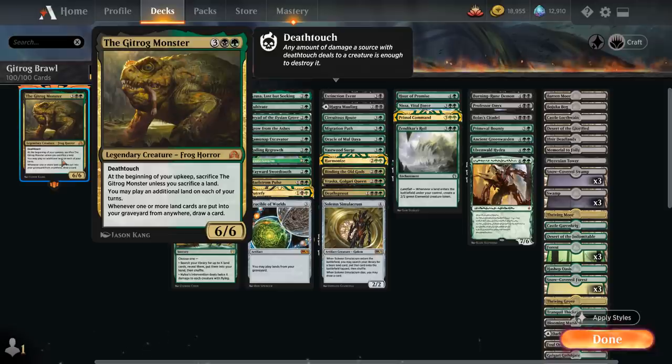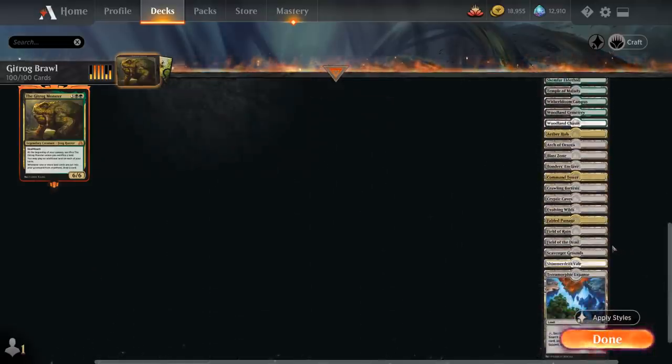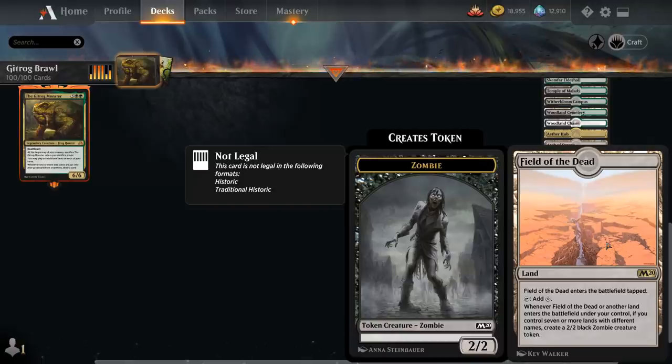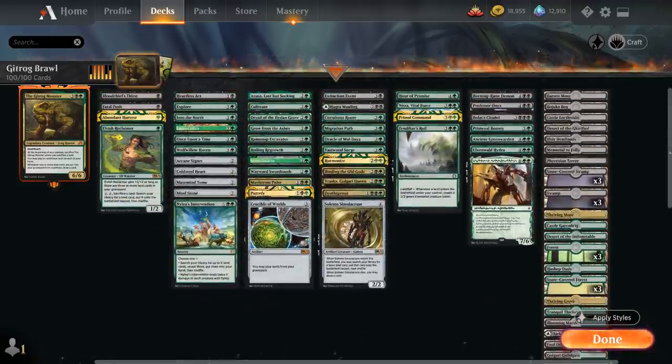The Gitrog Monster is a very weird card draw engine that cares about playing extra lands, sacrificing lands, and just in general using lands to your advantage. To make sure we have enough lands to feed to the Gitrog Monster and enable our various synergies, we're playing 51 lands total — not including any dual-faced cards. By far the most important land is Field of the Dead, which enters the battlefield tapped, and whenever it or another land enters under our control, if we control 7 or more lands with different names, we get to make a 2/2 black zombie creature token. There's no shortage of lands with different names in the deck, so the main challenge is finding Field of the Dead to generate an army of zombie tokens to take over the late game.